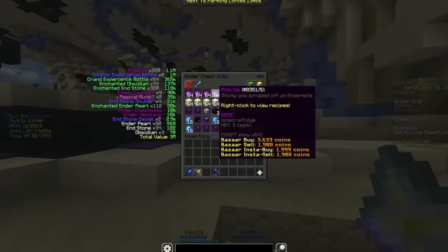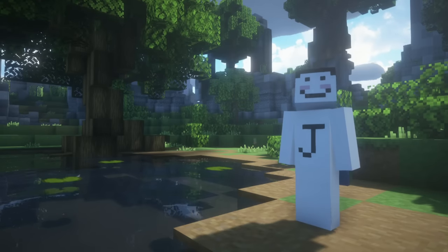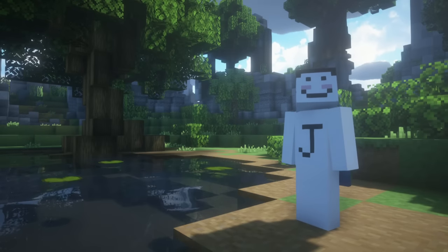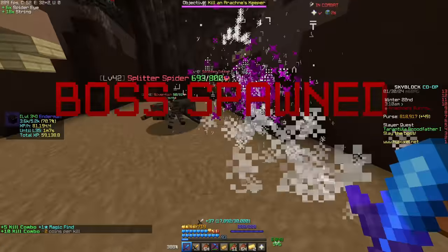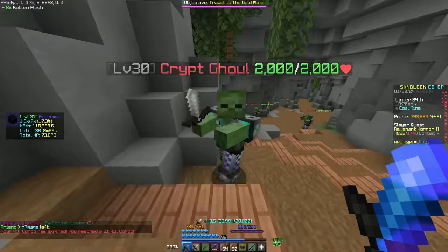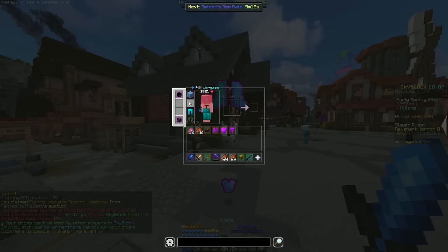After an hour and a half of Endernode mining, I had made 7.5 million coins. So with this amount of money, I decided that I would buy unstable dragon armor, but I needed combat 16, so I decided to do some slayers. After finally reaching level 16, I bought unstable dragon armor and threw my old set on the ground.